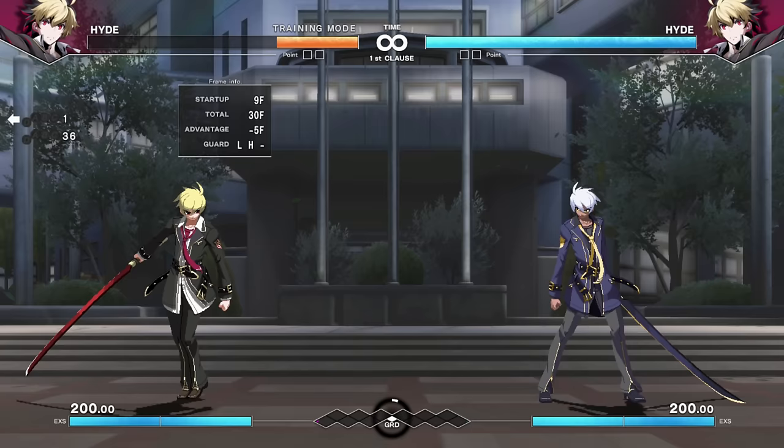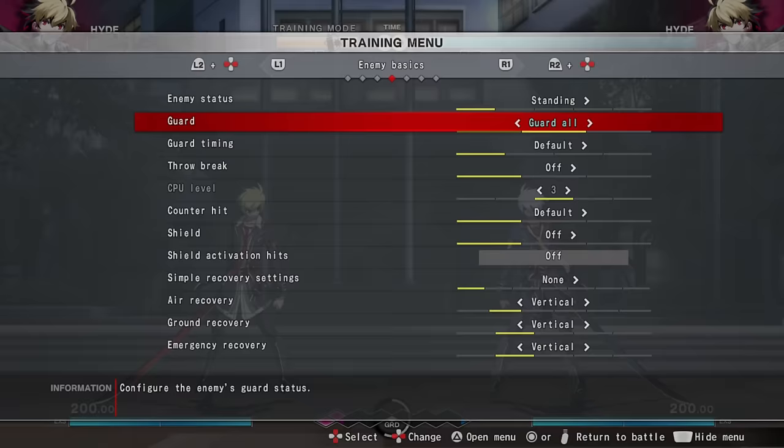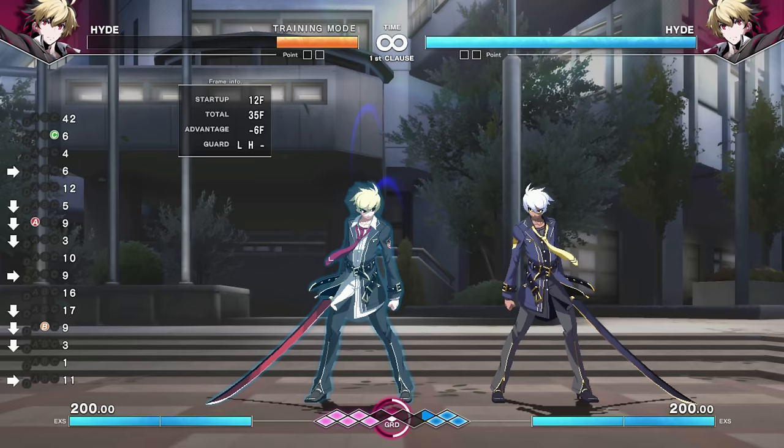On top of that classic moveset, he's also got pretty serviceable normals. Having a sword helps with that. Unlike so many other characters in games where weapons are for show, all of his sword normals specifically do chip damage — not so much when he actually uses his feet, but anything that uses a sword will do chip. That's a nice little bonus.